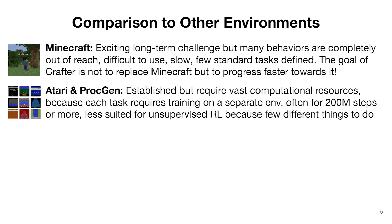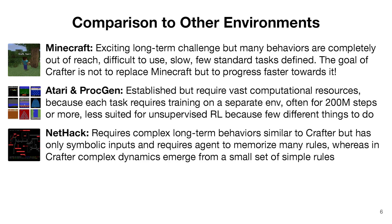Atari and ProcGen are established benchmark suites. The main problem with them is that they require vast computational resources, because every task is defined in a separate environment. So instead of training just one agent, you have to train one agent for each environment, often for many million steps. Moreover, Atari and ProcGen are not ideal for studying unsupervised reinforcement learning, because they are not open-ended enough — there are usually only very few meaningful things that the agent can do at any point in time. NetHack is quite similar to Crafter in that it requires learning complex long-term behaviors, with the difference being that it only has purely symbolic inputs, whereas Crafter uses visual inputs and thus requires some representation learning. Moreover, NetHack is challenging because it requires the agent to memorize the many rules of the game dynamics, whereas in Crafter, complex dynamics emerge from a small set of simple rules that should be easy for the agent to learn if it is able to generalize well.